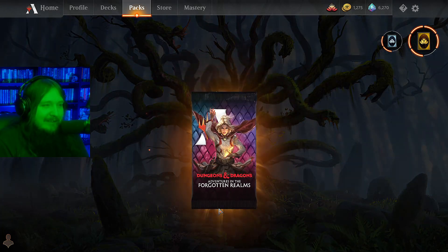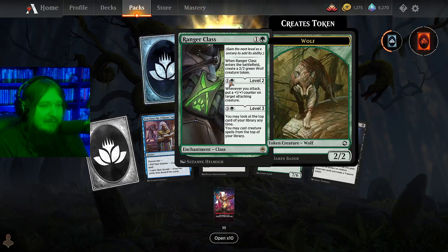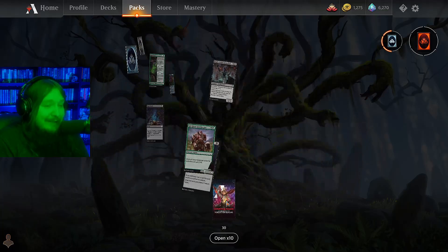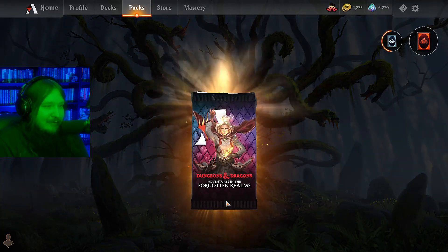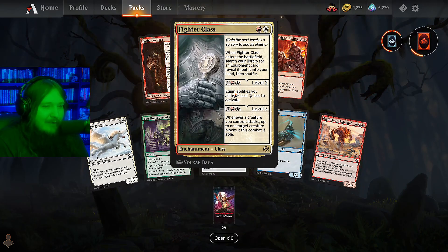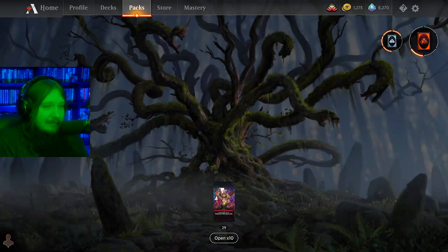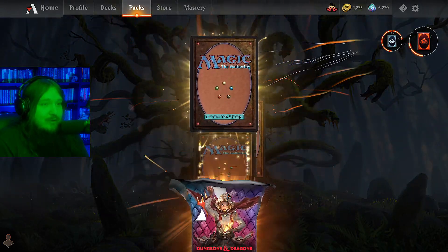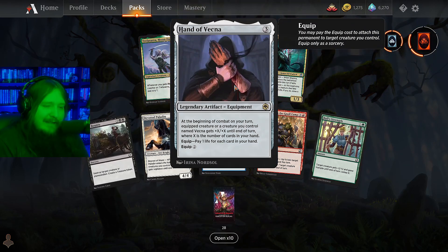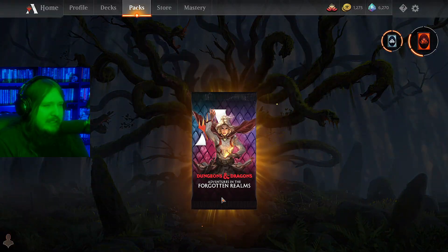Royal Warhound - this is so much better than Strixhaven, holy crap, these cards are actually good. People said the set was weak but it's actually kind of good. Ranger Class - that card is already getting annoying, I already hate it in Standard 2022. Fighter Class - haven't seen it too much. Who knew there was good stuff in the set when it was criticized for being weak!